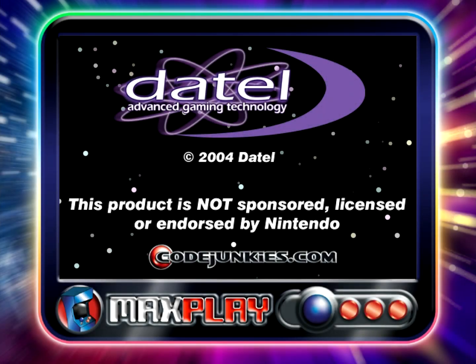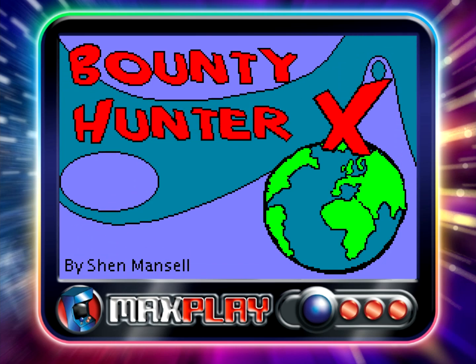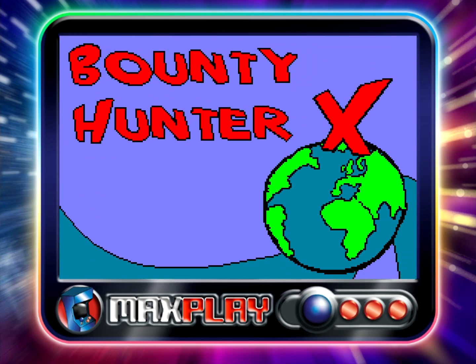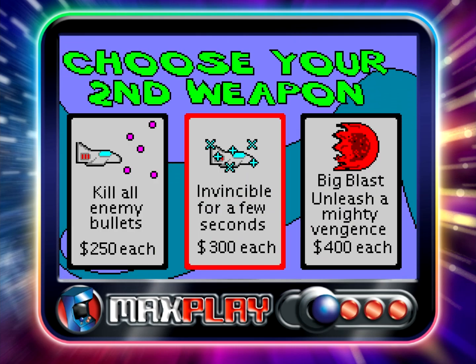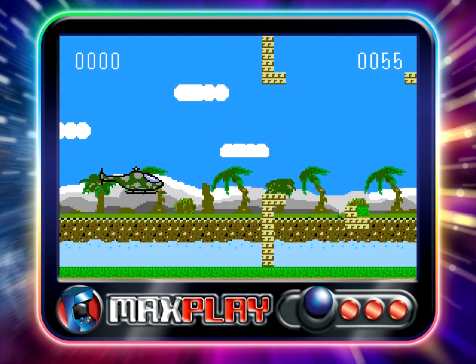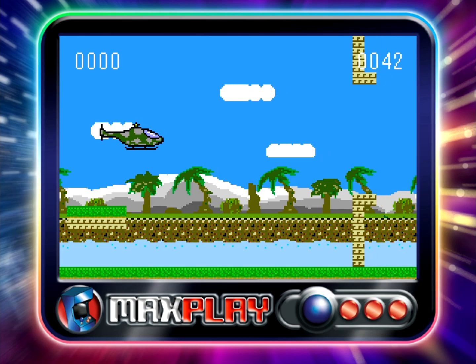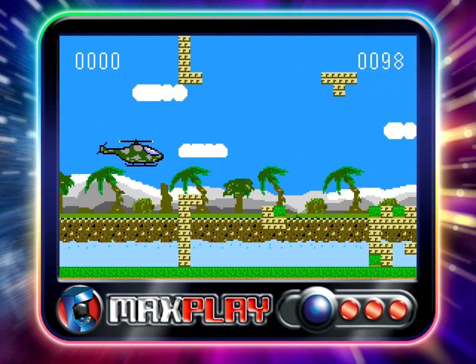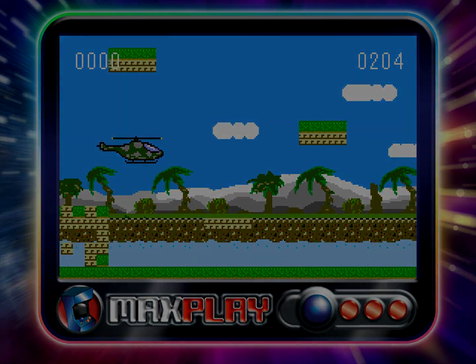The MaxPlay is by far the least interesting of these discs. There's no extra hardware and all it is is a GBA emulator with a bunch of homebrew included with it. While these may have been impressive GBA homebrew at one point, as a title on the GameCube it comes off as almost laughable. The 10 games on the disc have about a minute of replay value total, so we can't recommend going through the trouble of ripping this disc just to play the games.